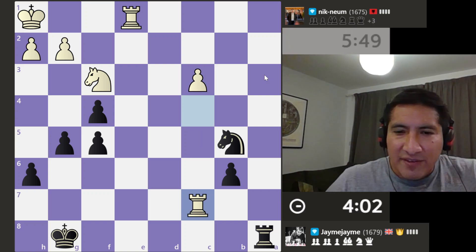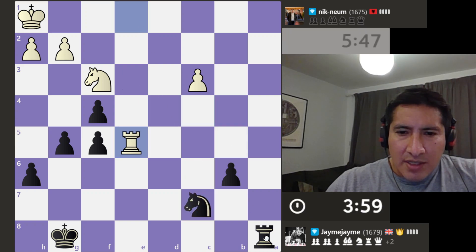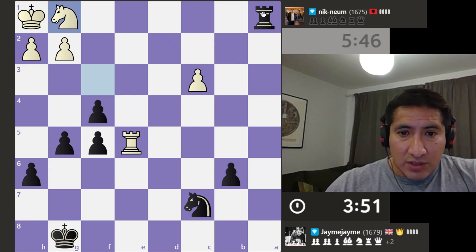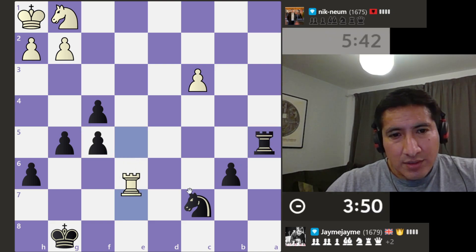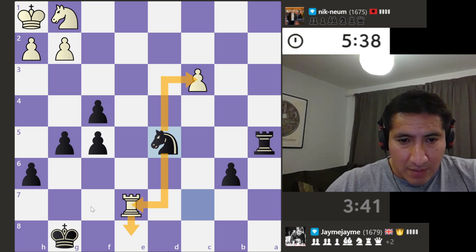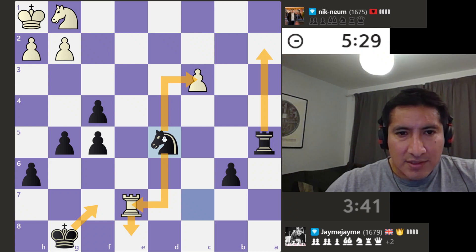It's a two-pawn advantage but it doesn't feel like it. They go all the way back. Now what we can do is defend like that, so we take with this. They attack us, so we will now attack them here and attack them there — they'll give us a check to get out, we'll come here. Ideas of maybe this, this, this — tough one, got three minutes and forty seconds.